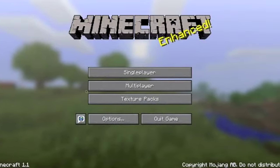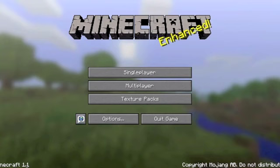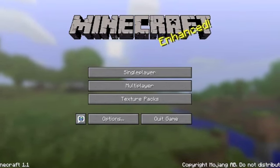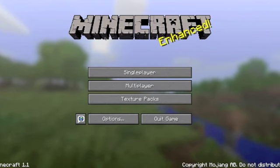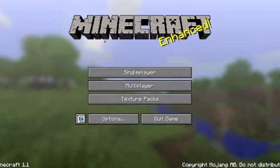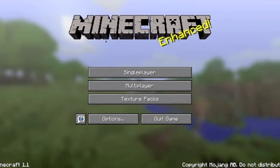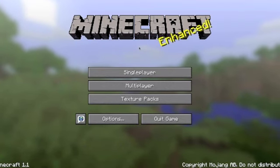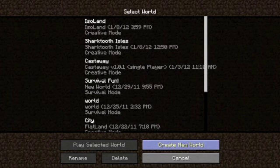Hello everybody, this is Super Regan, also known as Regan. Minecraft 1.1 is out today — they fixed some bugs and glitches. I've been working on a lot of survival shows, but they aren't really detailed on how to play Minecraft or how to collect wood, so this is a how-to series.